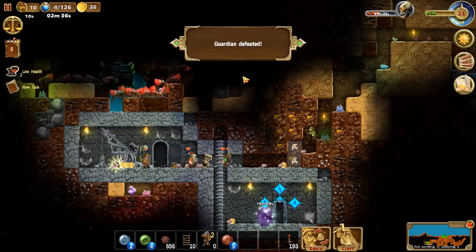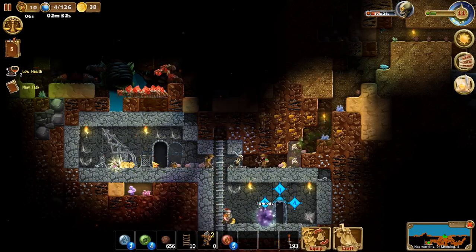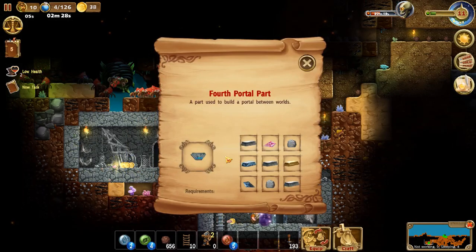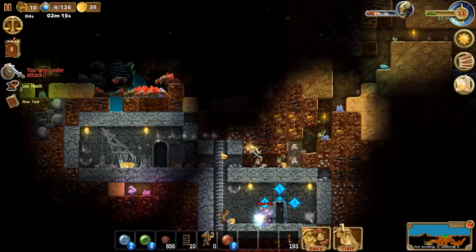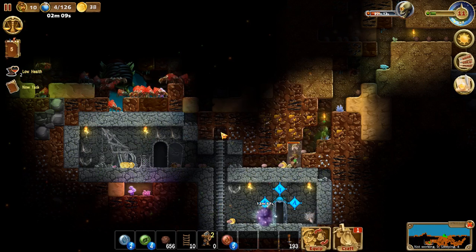Guardian defeated — there we go. We finally defeated the guardian. And that is the blue one of the blueprints we need — that there is to help us build the portal. And we're going to be needing, like I said, four or five. I can't remember — I believe it's only four. But he's defeated, that's one obstacle out of the way.